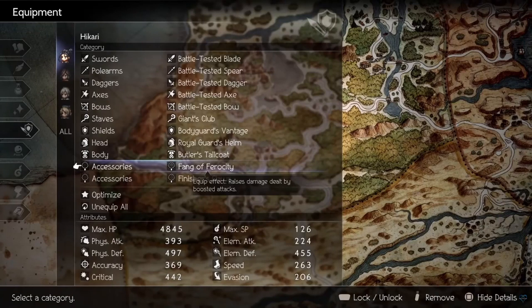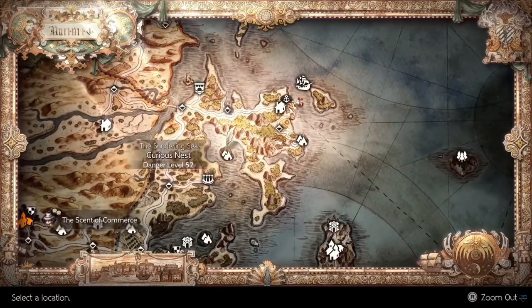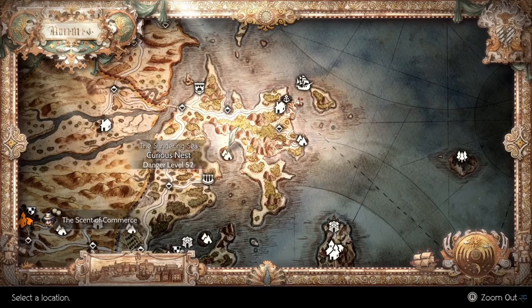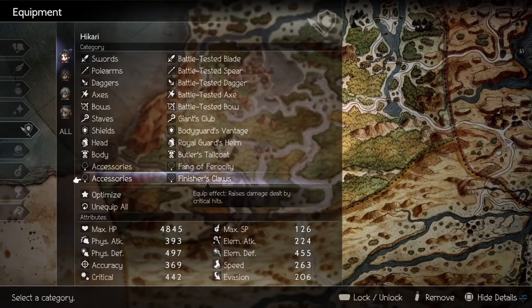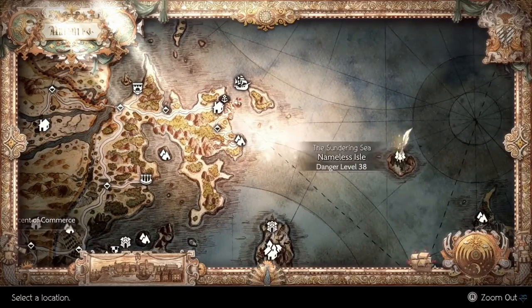Now for our accessories. Fangs of Ferocity will increase our damage when boosting. Since we can only use Aeburr's Reckoning by boosting this is a no brainer, and it can be found in the Curious Nest Cave. Finisher's Claw will increase our critical damage when we crit. We'll always be critting so this is another easy pick, and it can be obtained in the Nameless Isle.